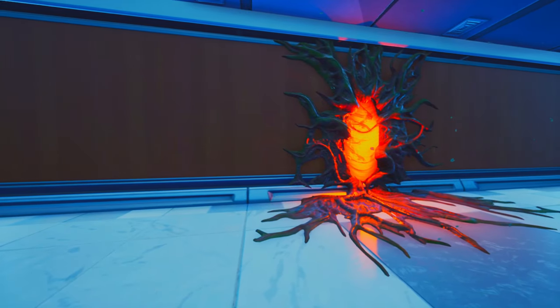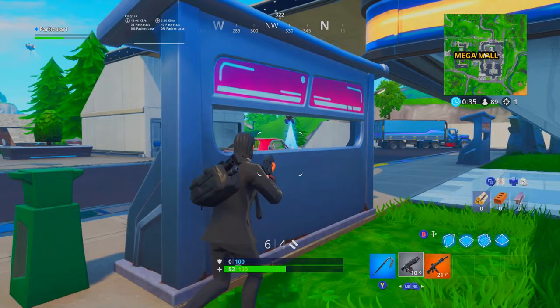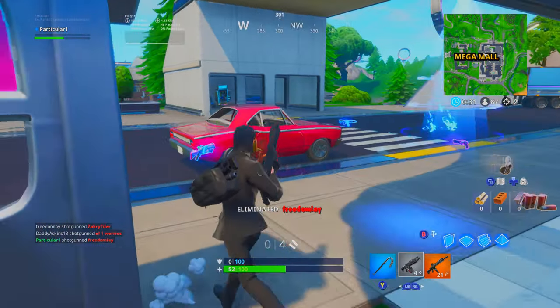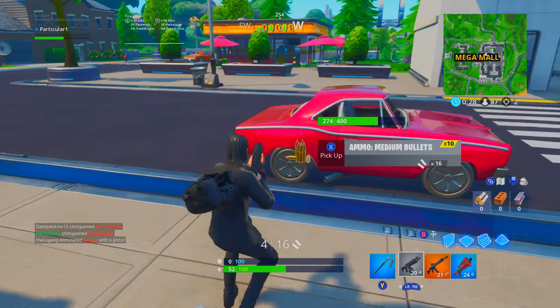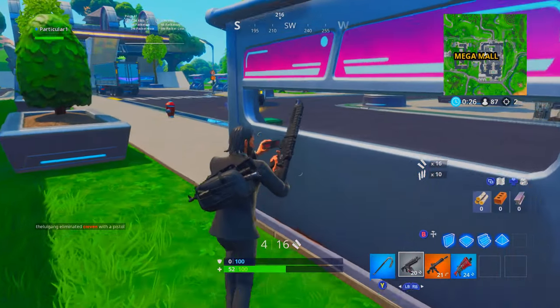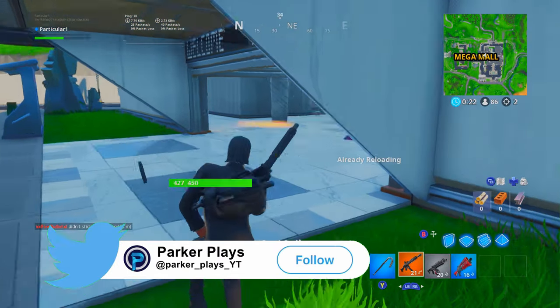You guys can see what they look like on screen right here. When you go into the portal, it actually teleports you to a different part in Mega Mall. It's just in Mega Mall right now — I searched around the rest of the map and couldn't find any. I definitely checked Neo Tilted just because it's in a futuristic spot, but Tilted does not have any portals as of now.